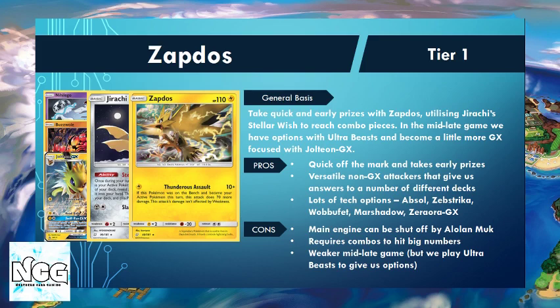I really like a build at the moment that features Jolteon GX, Buzzwole, and Nihilego. It gives us more flexibility and options, particularly once we've spent all our Guzmas and Escape Ropes. We can then chase things down with Jolteon GX's Electro Bullet and Swift Run GX, which can buy us a turn. We also have Buzzwole and Nihilego — if we play Rainbow Energies, we get our opponent to the right number of prize cards, drop Rainbow Energies, and start hitting big with Sledgehammer and Nihilego's Nightcap attack.